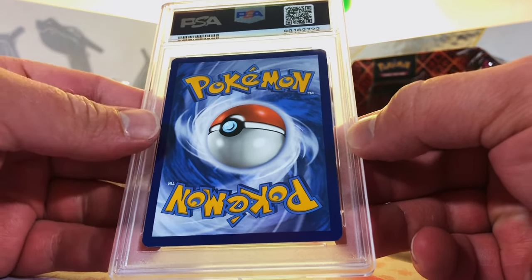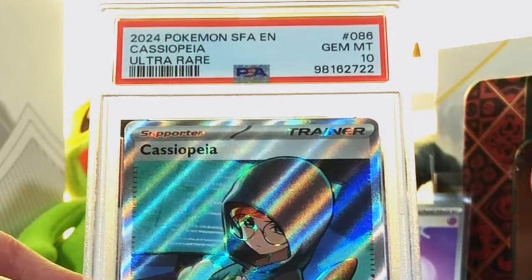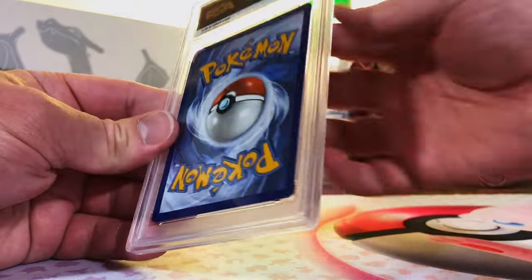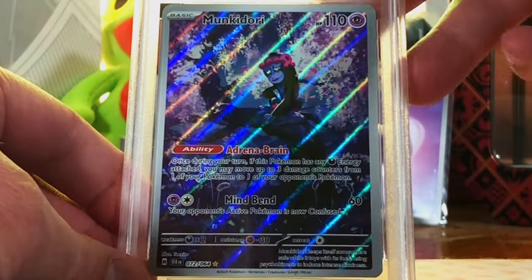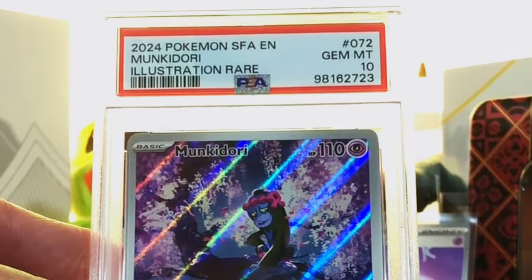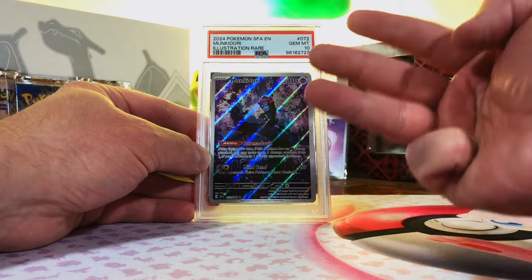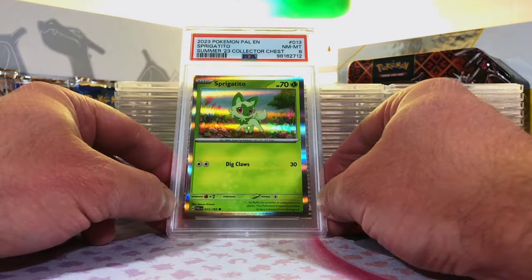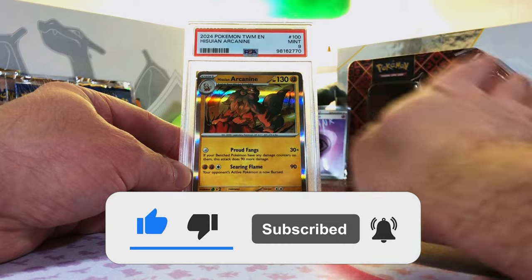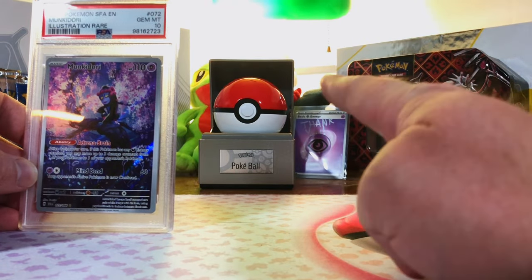Next to last — let's end it on some fire grades. Cassiopeia Full Art from Shrouded Fable — I'm guessing a 10. Yes! We're killing it with the Shrouded Fable cards. And our final card of the reveal — Munkidori Illustration Rare. Great artwork, in my opinion. And we're going to end it on a 9, I believe. Exceeded my expectations, and we end on three Fire Gem Mint 10s. That was incredible — amazing return. These are the slabs up for grabs in this week's giveaway. Subscribe to the channel and leave a comment saying what your favorite slab of today's reveal is. Thank you so much for watching, and I will see you on the next one.